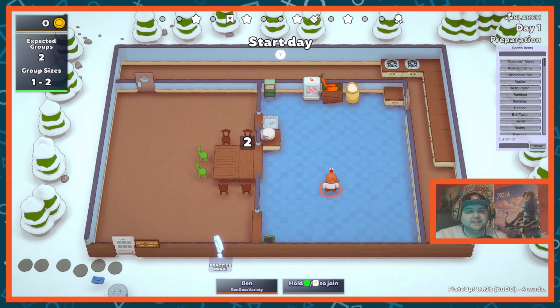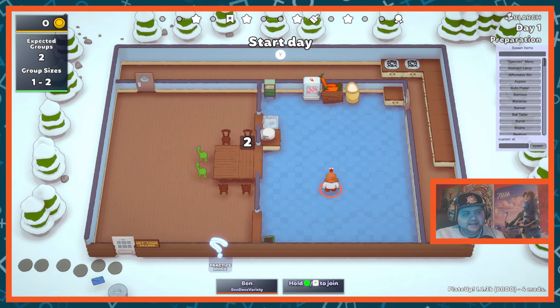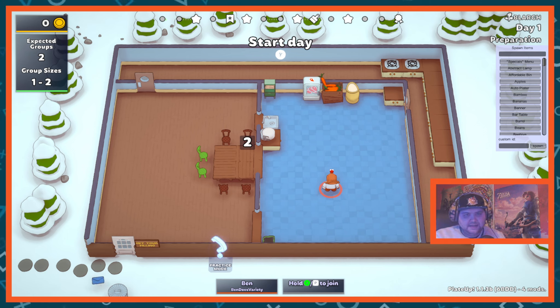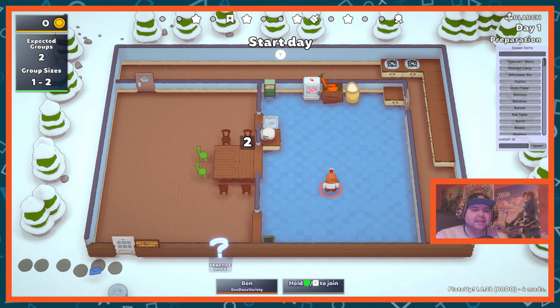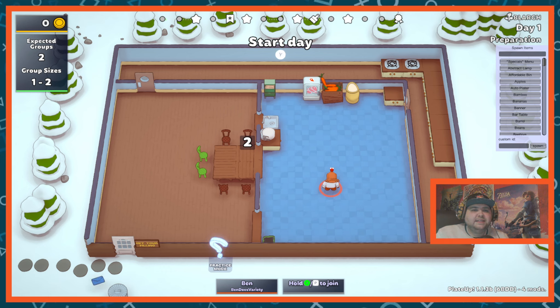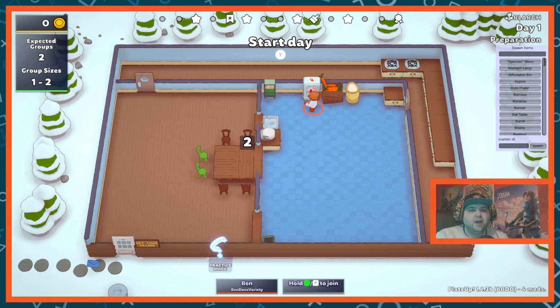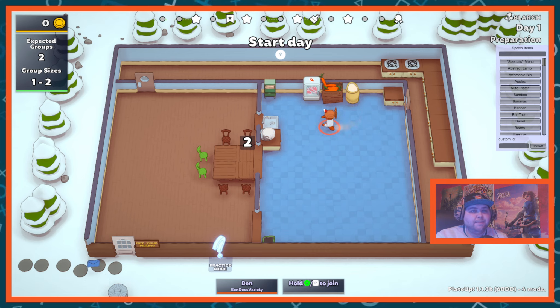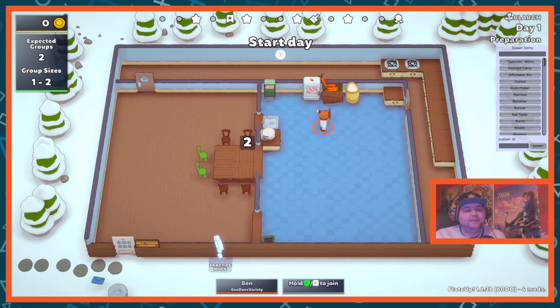When I talk about fully automating dumplings, I mean fully automating — even stuff that needs to be discarded gets discarded correctly. If you're unsure how dumplings are made, it's very simple: your meat needs to be chopped, your carrots also need to be chopped, your flour needs to be turned into a ball of dough, and then all of them need to be combined, chopped again into dumplings, and then cooked.